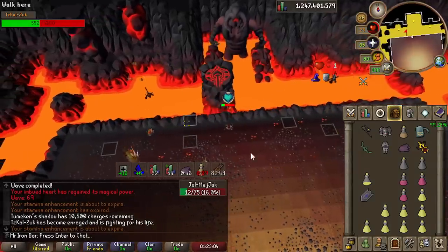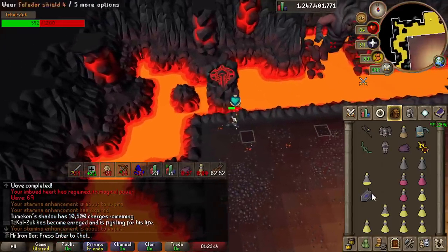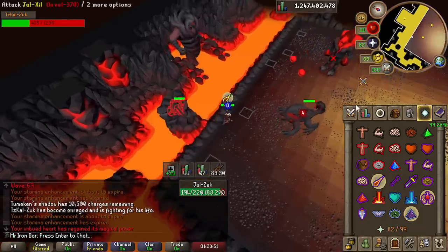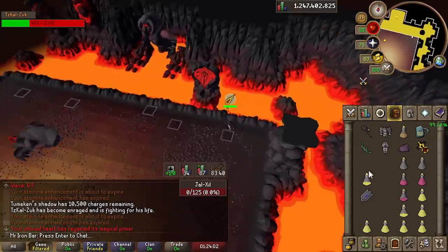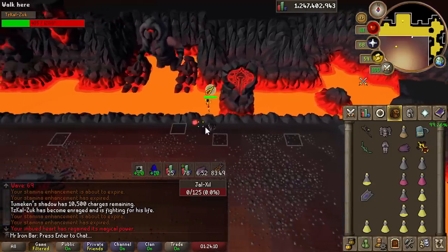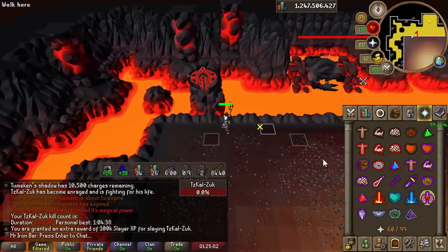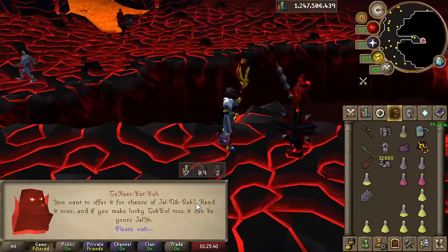I did manage to complete the Inferno attempt with basically full magic using the shadow as my main weapon, and I gotta say it is significantly harder than doing Inferno the normal way with a range setup. DPS-wise it felt like I was using a Fang or the Crystal Bow - your second best option. I also have a T-bow, so you might as well just use that; it's probably easier and similar DPS. I don't really recommend the shadow for Inferno - it's doable but not for first-time capers.